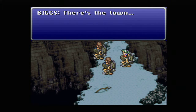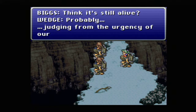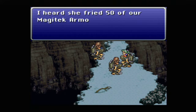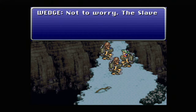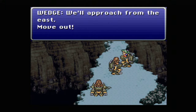I guess here's our introduction to Biggs, and I'd imagine the other guy is Wedge. 'Hard to believe an esper's been found intact — one thousand years after the War of the Magi.' 'I think it's still alive.' 'Probably, judging from the urgency of our orders.' 'And this woman — this sorceress — why is she here?' 'I heard she fried fifty of our MagiTek soldiers in under three minutes.' 'Not to worry — the slave crown on her head robs her of all conscious thought. She'll follow orders.' 'We'll approach from the east. Let's move out.'